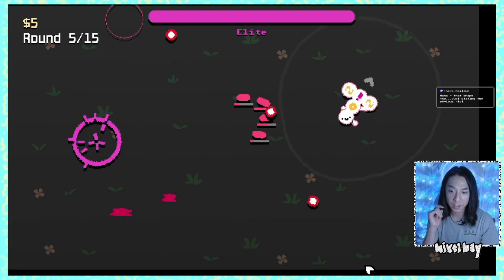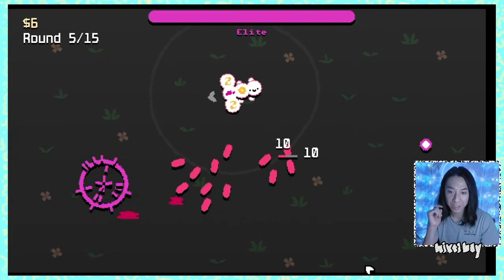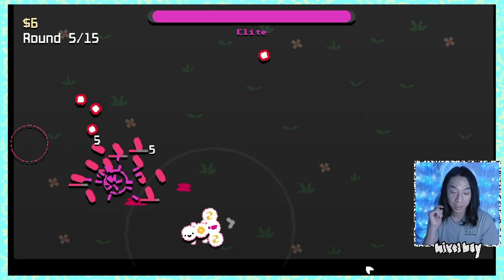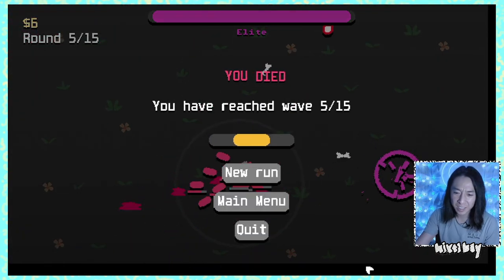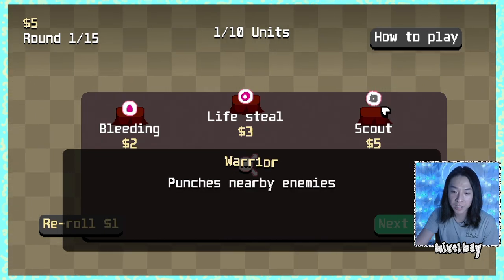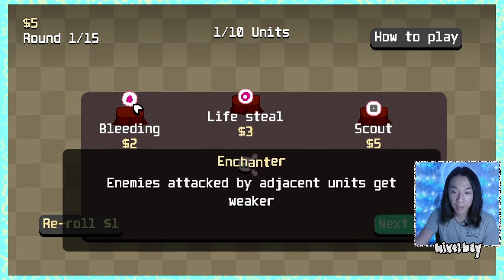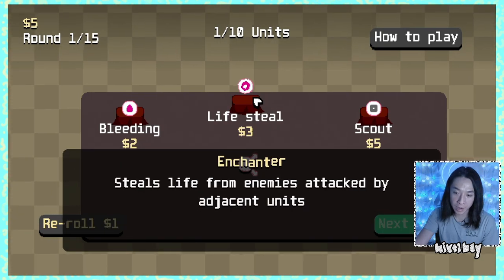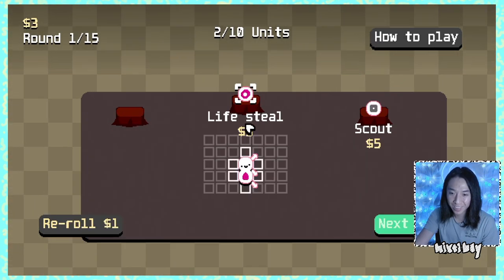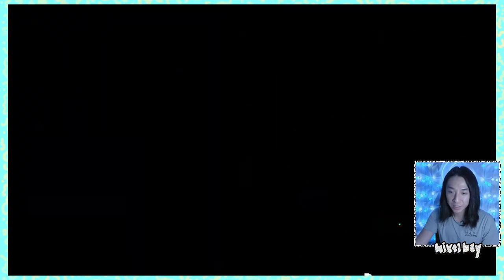I wish I could back up faster. Sometimes the shape of my dude is just getting in the way and I need to go backwards. We're gonna start fighting the elite. Oh, he has a lot of health — I've made a mistake. Bleeding. Lifesteal. Scout punches nearby enemies. Enemies attacked by adjacent units get weaker — I would assume it's just DOT, damage over time, but maybe not. Let's go wide this time. Adjacent wouldn't mean diagonal, would it? We'll try it out.